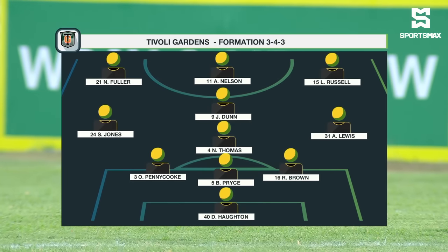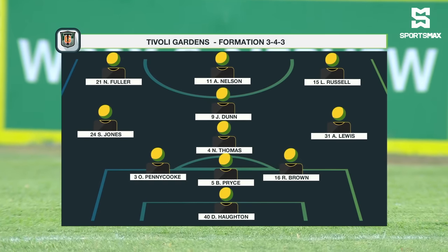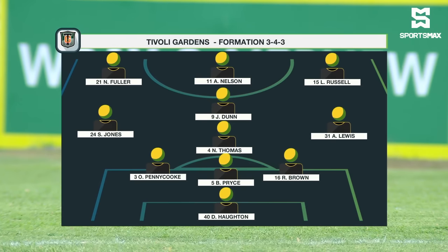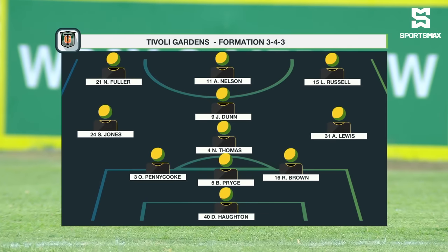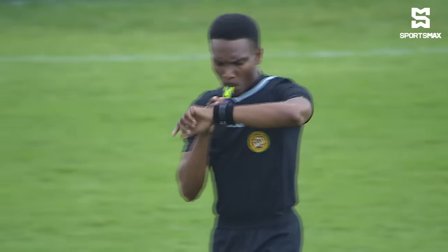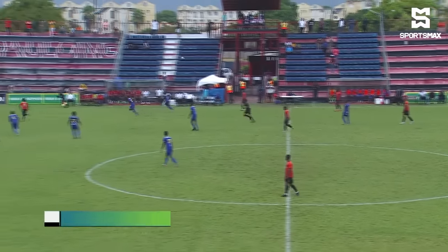No doubt it'll be a 3-4-3 for Tivoli, but expect a lot of movement and interchanging of positions as the game goes along. Alton Lewis has been fantastic, and Justin Done is now in more of a central attacking midfield role. Let's see if his late runs can penetrate this My Lines team. Tyrone Robinson is overseeing this fixture.